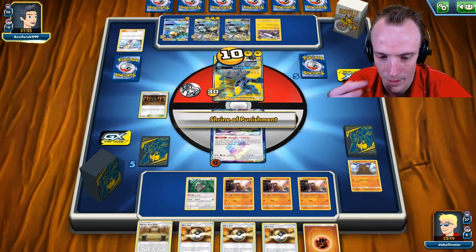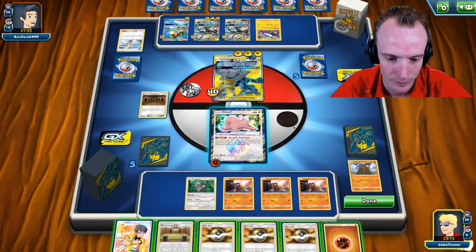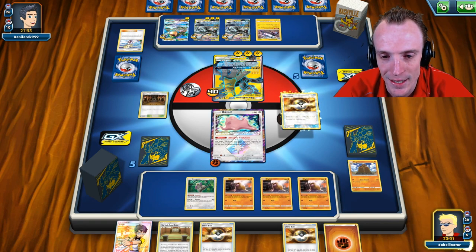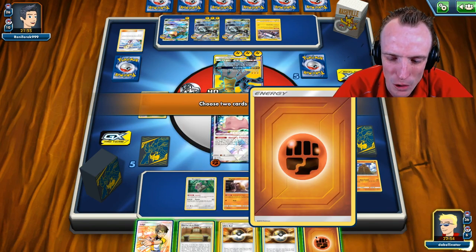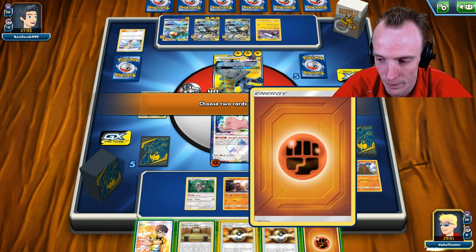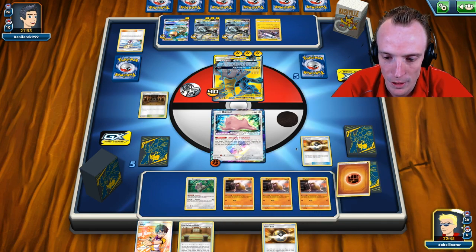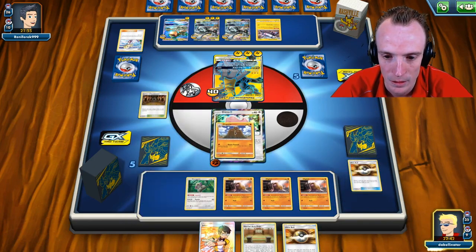Ditto goes up front. We kind of want to save an Ultra Ball if possible, but we want to Judge. We're feeling the Judge play here. Ultra Ball for Dugtrio — it's hitting for 90 which is 180, with the Shrine 190. We need the Martial Arts Dojo. We'd like to leave an Ultra Ball in deck to dig for Dugtrio but also want to guarantee an energy attachment. We go get Dugtrio — that's fine.